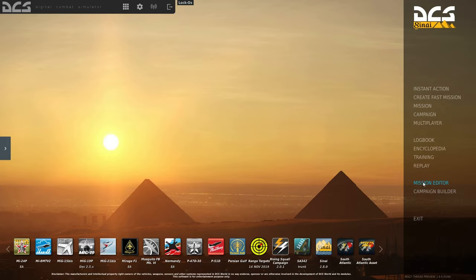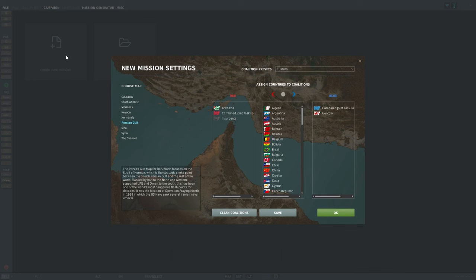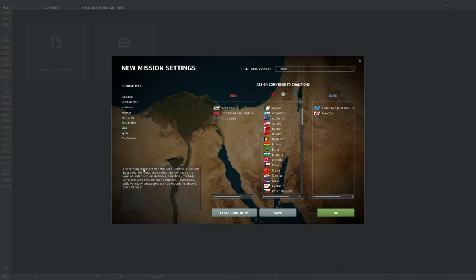Let's get straight into the mission editor and create a new mission. The map selection is starting to get pretty big. I remember when it was just Caucasus, Nevada, and Normandy — those were your three map options when I first started playing DCS. Then over the years we got Persian Gulf and all the others. I wouldn't be surprised if half a decade from now the map selection list fills almost down to the text box. We're going to go ahead to Sinai — that's a really pretty map image. Sinai has a much more realistic satellite-style map compared to older ones, which I really like.